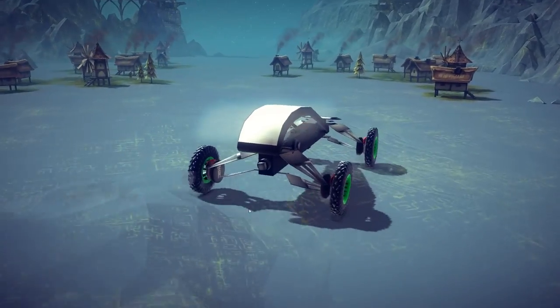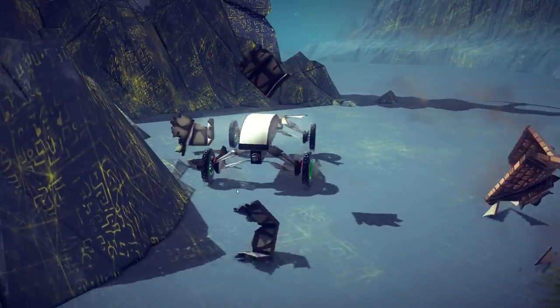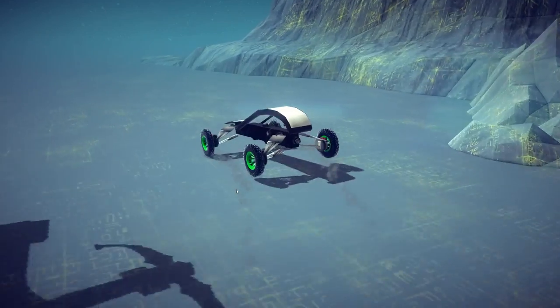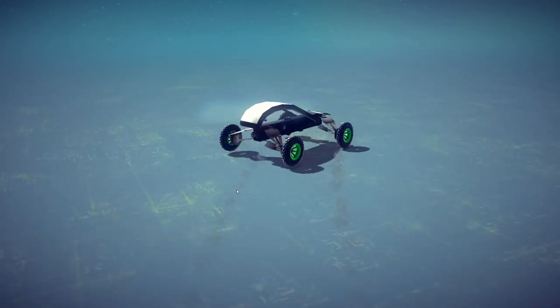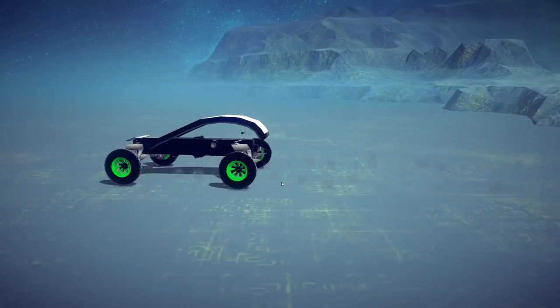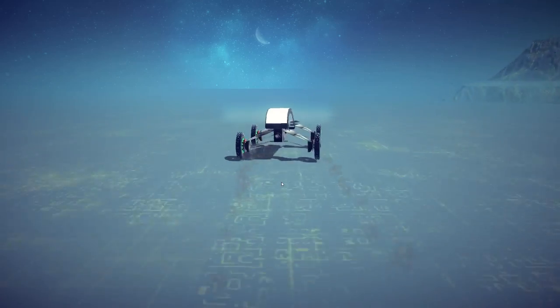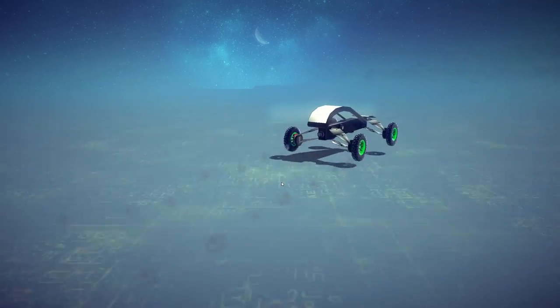I'm just gonna drive around the map right now, have some fun, and see how far we can fly this thing. It doesn't really glide — it actually does kind of fly if you can get it fast enough. You can already see it doesn't want to stay on the ground. It's a confused car because it definitely doesn't act like any other car I've played with. I want to go find one of those ramps and see if we can ramp up it.